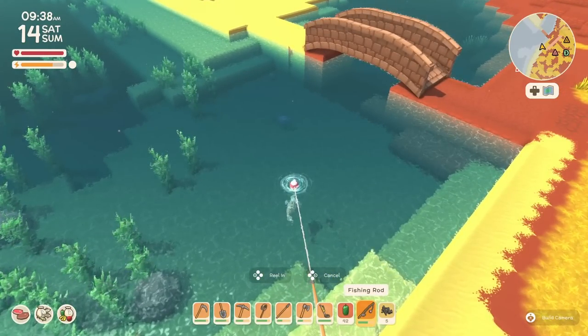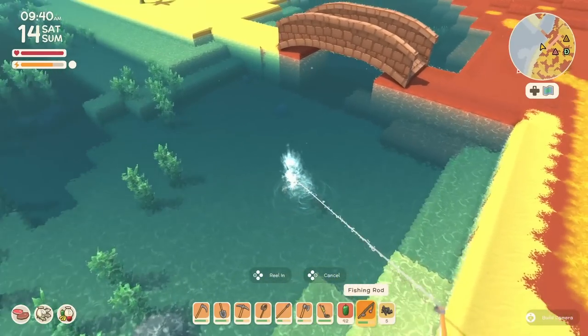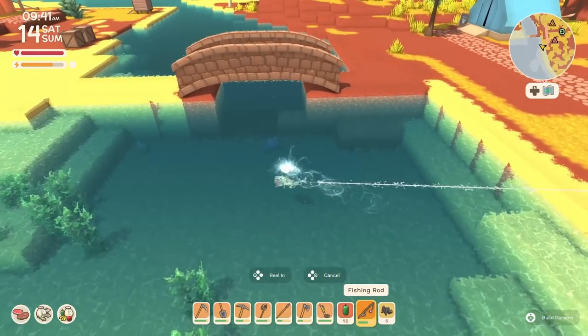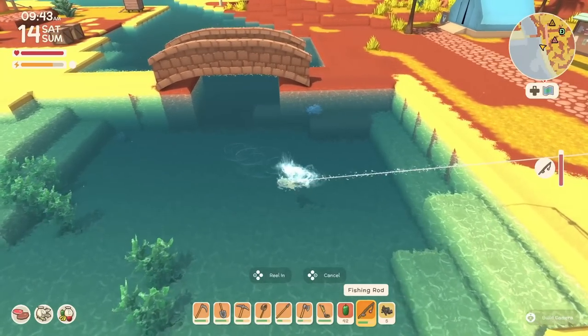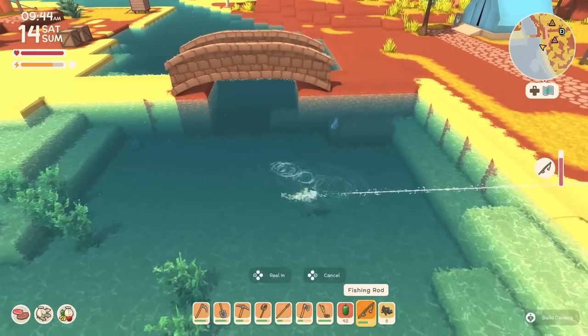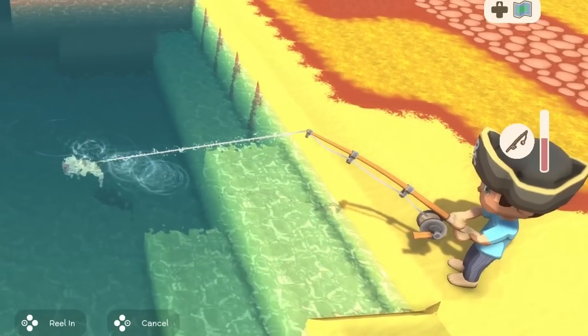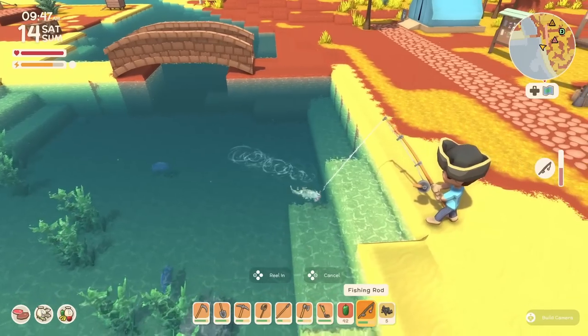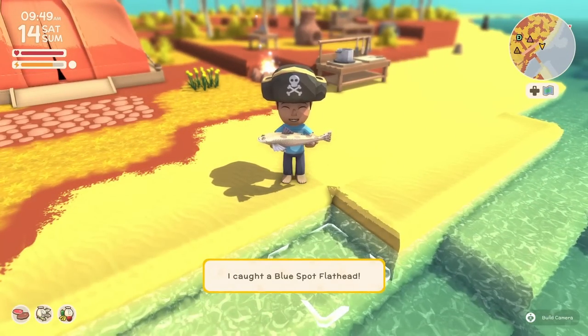Let's try to catch this guy. Okay, I'm not reeling in. Now I am — I let go as he turns. Reel again, let go, and reeling again. Blue spot flathead.